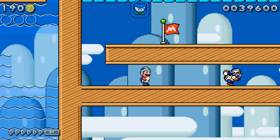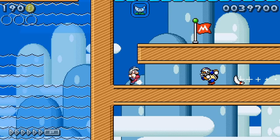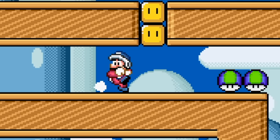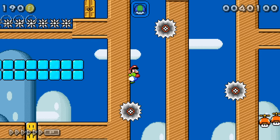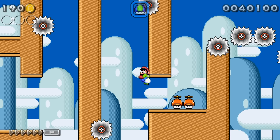Now we got a dang Chargin' Chuck. Boomerang Mario looking pretty dang cool in Super Mario World style — three boomerangs to take out a Chargin' Chuck; seems like a fair deal. Now we got the old wall jump power-up — not as good as the ninja suit, but fun to wall jump as always. I always think wall jumping's fun.